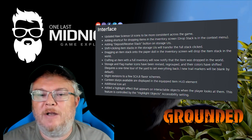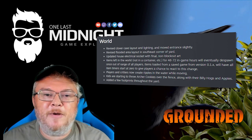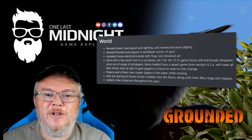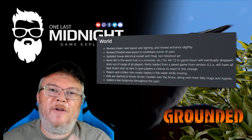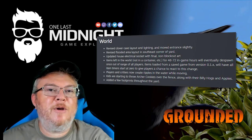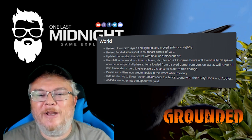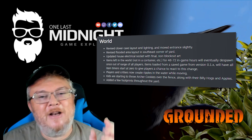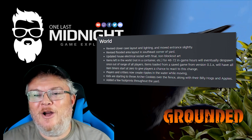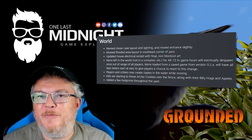There have been changes to the world itself. The flooded area has been revised, the clover cave updated, and the electric house socket items. Items left in the world will eventually despawn after 4,872 in-game hours. Players and creatures now create ripples when going through water, cookies are appearing in and around the ground along with Billy Hogs and apples, and a giant footprint has been added to the yard.